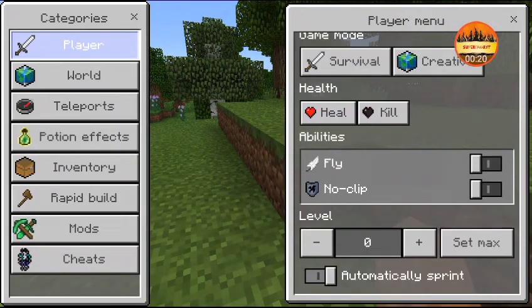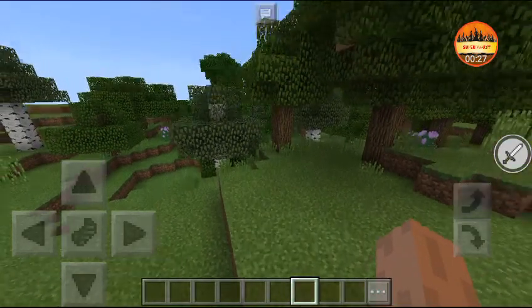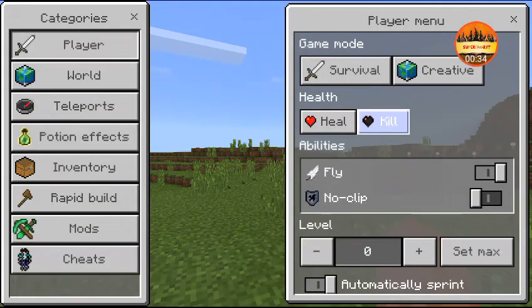First of all, we have the Player section. You can control your game mode — creative or survival. I'm going to switch between survival and creative. We also have heal and kill, which do exactly what they sound like.